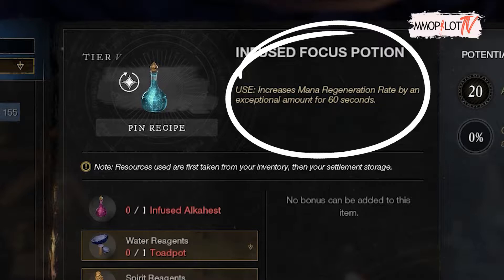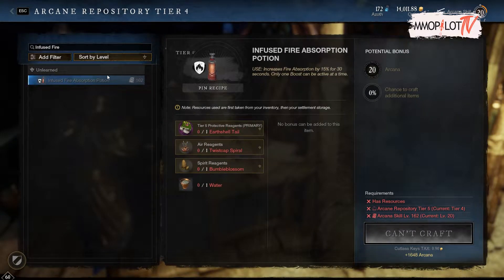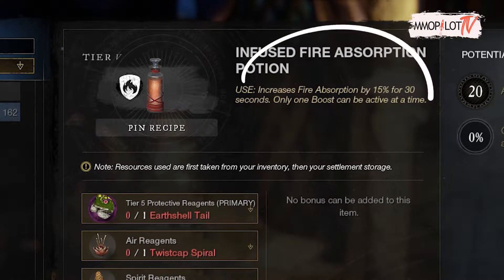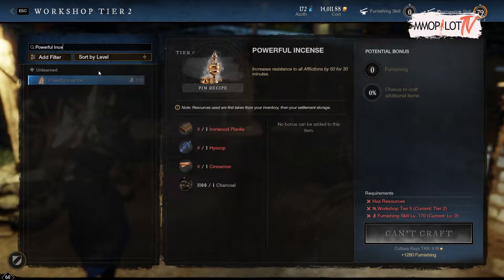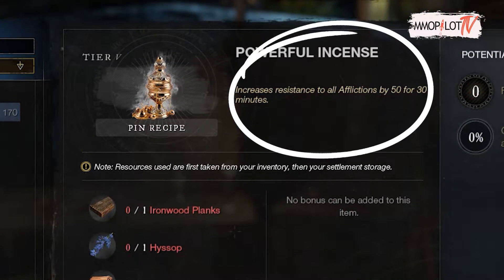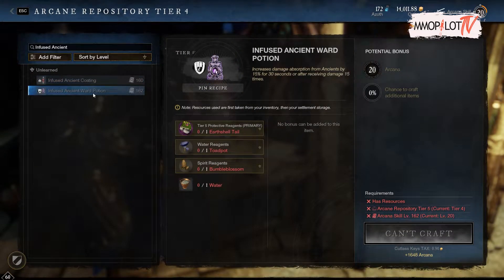The third potion you must carry is the Infused Fire Absorption Potion — for 30 seconds, your fire absorption will increase by 15%. The next potion you must carry is Powerful Incense — this potion will increase your afflictions resistance by 50, and this effect will last for 30 minutes.